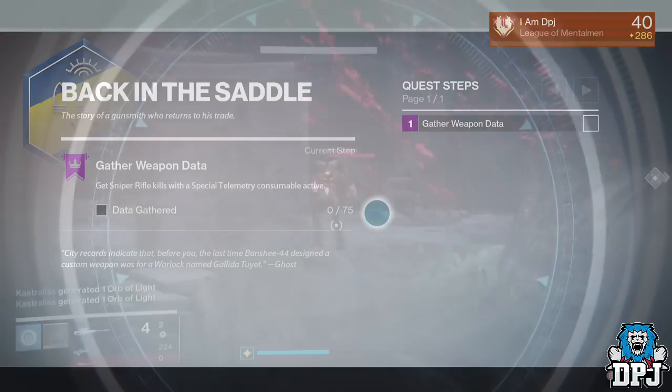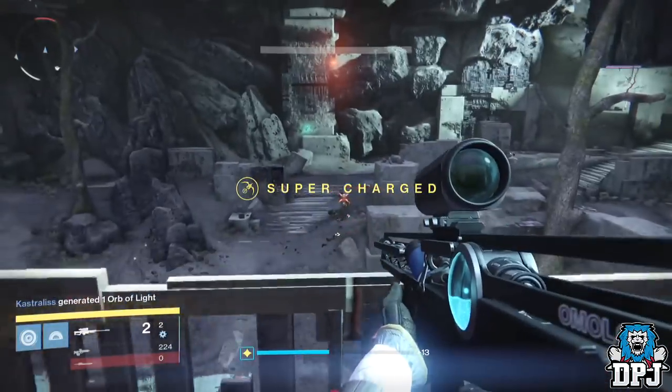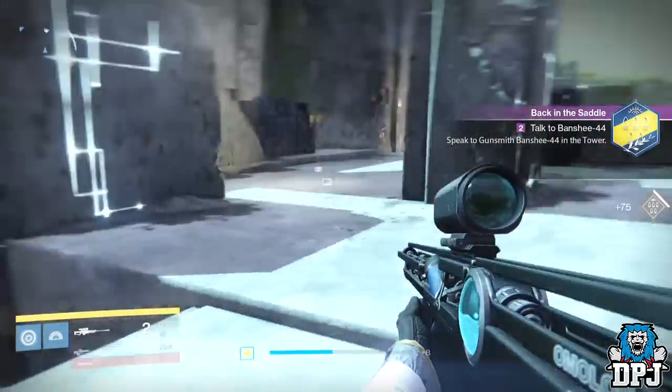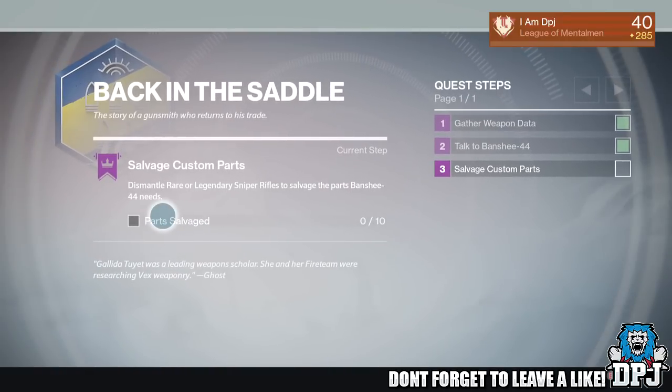The telemetry lasts 30 minutes, so it's quite easy, and you can buy these from Banshee himself. To do this part of the quest I did it in the Citadel area of Venus where enemies constantly spawn, but there are many places you can do this.